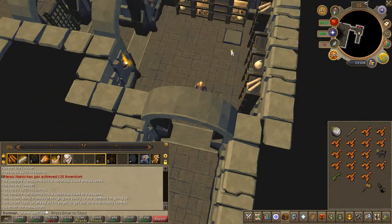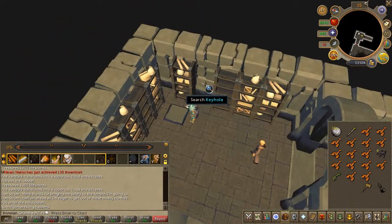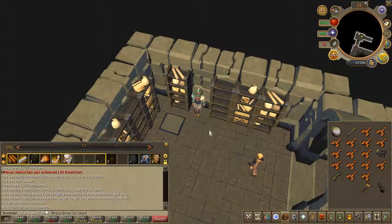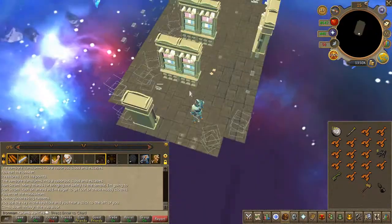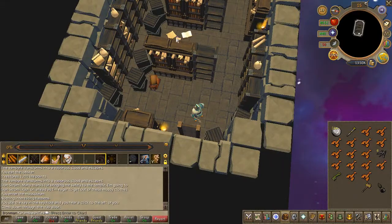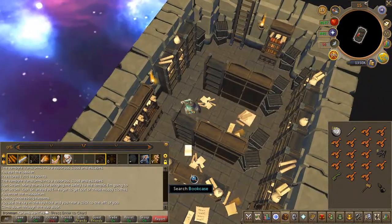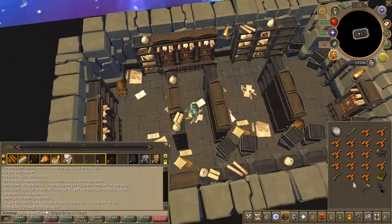Use the key that you've received on the eastern wall. A trapdoor will appear — enter it. Now in the westernmost middle bookcase, you're going to find a book called The Sleeping Seven. Go ahead and read it.